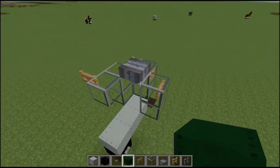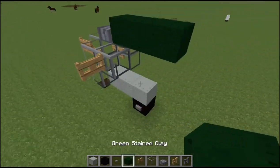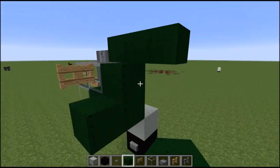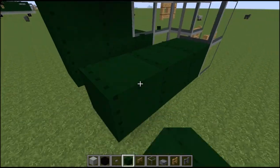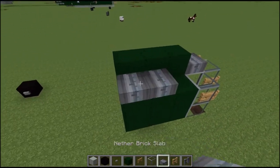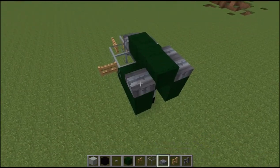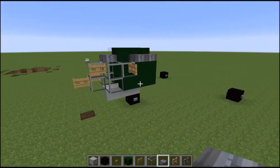With our stained clay we're going to go one, two, three. Then get our stained clay again and go one, two, three on each side — just fill in that end and the other side. Now with our nether brick slabs we're going to go one, two on each side right behind that. And that's what your nose piece should look like.